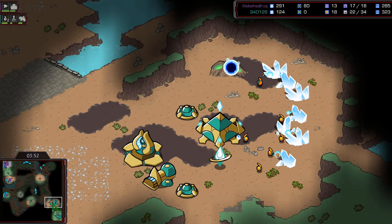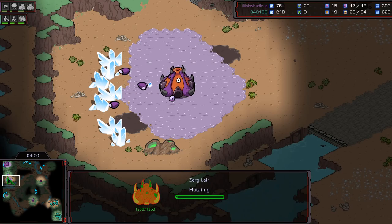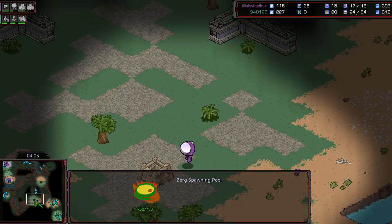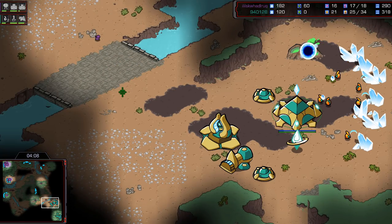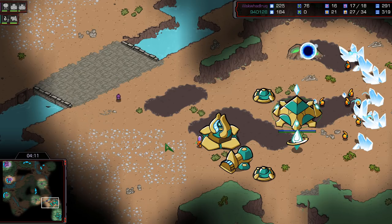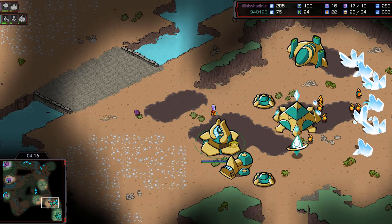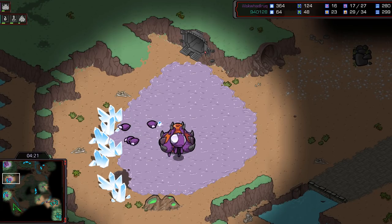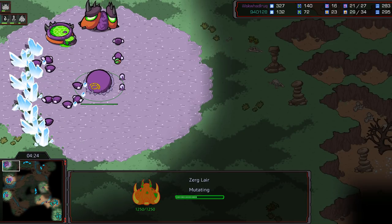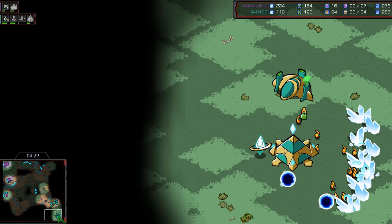We've seen Terror be an incredible player. We have also seen Mini be an incredible player. I will not be shocked if either one of them comes out victorious today. Here for your Monday — I believe this will be posted on Monday, sometimes I change my mind so don't hold me to that. Lair from the Zerg player, Cyber Core from the Protoss player. Everything is totally cool. Holding with a Zealot should be just fine at this stage — there is no sign of a Hydralisk Den.